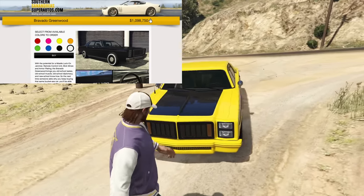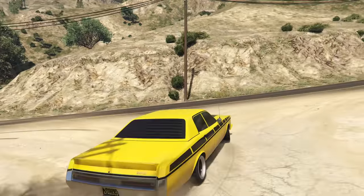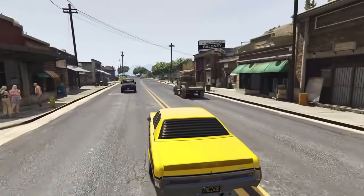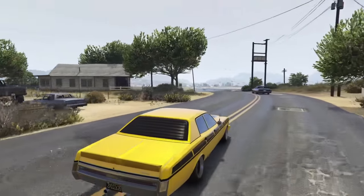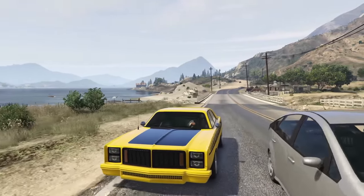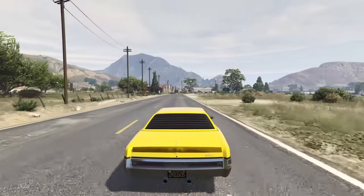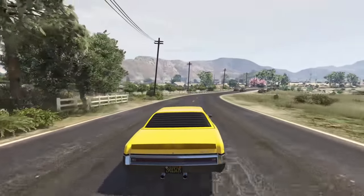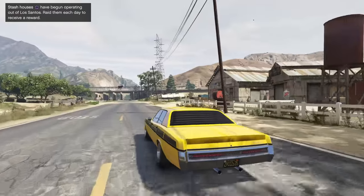At number 10, we have the cheapest, if not the cheapest, Imani Tech vehicle in the entire game — the Bravado Greenwood. Coming in at $1,098,000 with the trade price, or up to $1,465,000 without. It has an armor upgrade, a missile lock-on jammer or remote control device, and an oil slick proximity mine dropper. It's a four-seater muscle car, can take 4 RPGs and 12 homing missiles. It's got nice customization, pretty good handling, and decent acceleration. If you're balling on a budget, this is a good one to pick up.